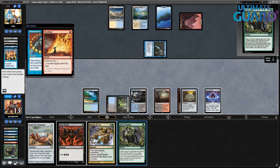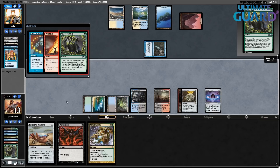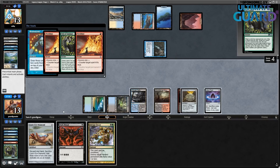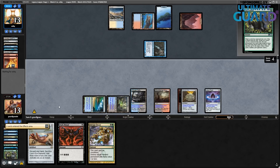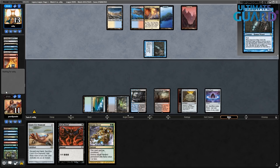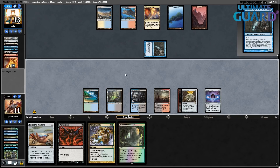Pretty bad to go Veil of Summer here but I need to resolve my Brainstorm. I guess it's still a one-for-one — you're always used to Veil of Summer being a two-for-one, but now it's just countering the Force. Looks like they have another Force. Then I can't do anything about this. Stepcaster Mage keeps attacking. I have two cards — I'll hold this Verdant Catacombs, looking to draw Brainstorm.